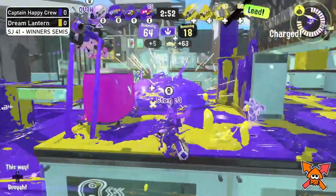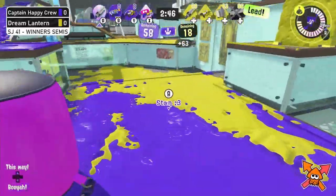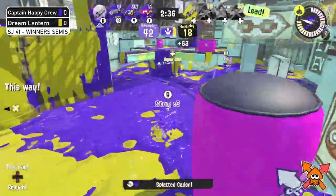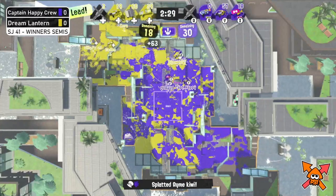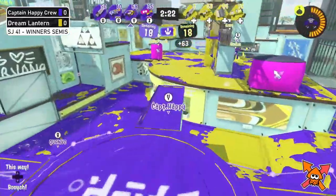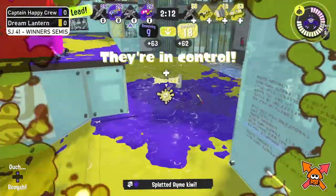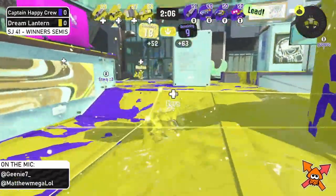Captain Happy Crew takes control — three of them pushing right up to their flank. They pick off the Hero Shot, just have to watch those flanks. Crab out from Dream Lantern, but Stan on that Stamper waits and gets the pick off the Hero Shot. Slush goes down. With three down on Dream Lantern, Kiwi does get a pick but the clock is ticking — Captain Happy Crew keeps a stable hold on the zone. Ice goes down in a trading scenario, and the zone gets capped for Dream Lantern, keeping it at 14.